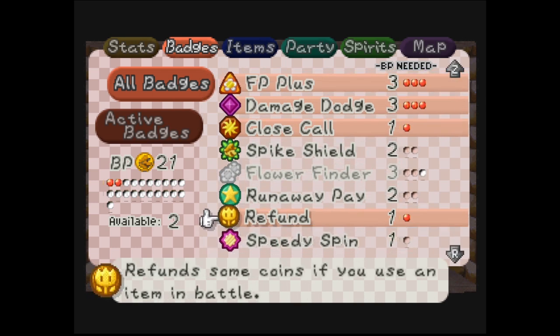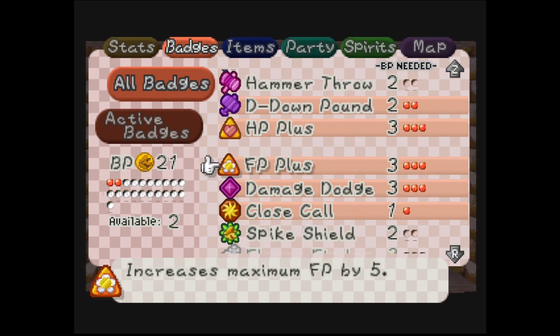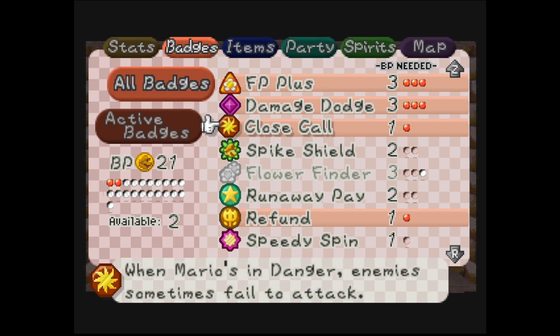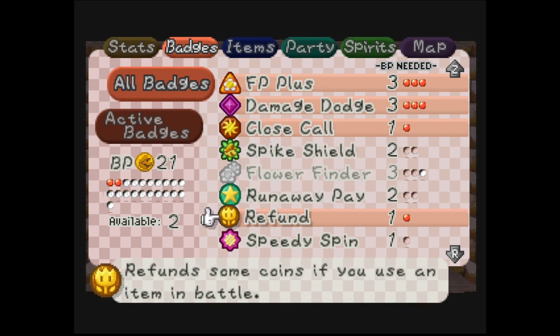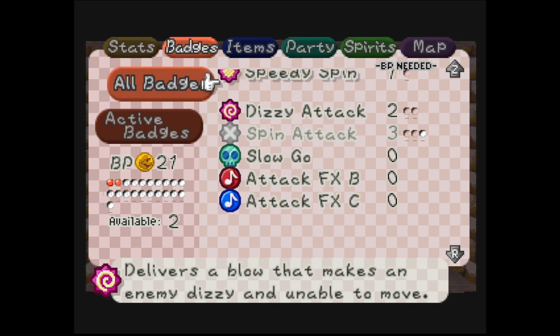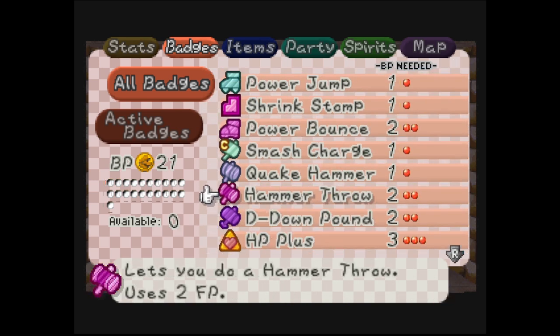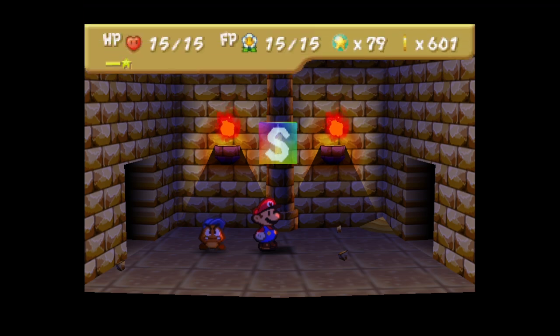I can put on whatever filler badge I want. Hammer Throw - specials aren't useful in this fight, Runaway Pay isn't useful either, so I guess it has to be Hammer Throw. Let's go with that. Alright, let's take on this boss!